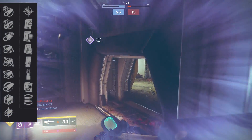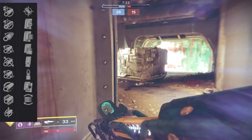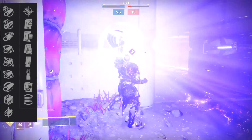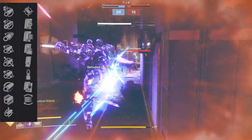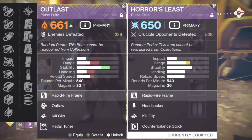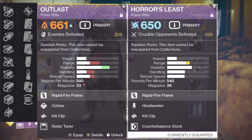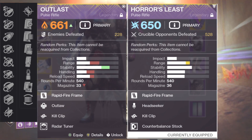That gets us into the perks. For the barrels, we have eight options. Your usual suspects are in there — Arrowhead Break is nice, Chambered Compensator is nice. But the one you really want to look out for is Fluted Barrel. Fluted Barrel is the single most helpful perk that you can get on a 540. It greatly increases handling speed, giving plus 15 to the stat, and slightly increases stability with plus 5 there. Getting that handling up is what these really need. Even a handling masterwork is a nice addition.